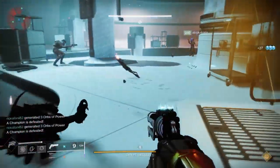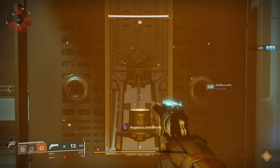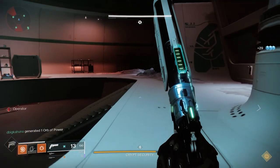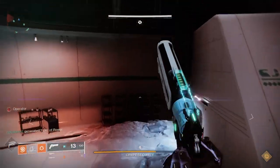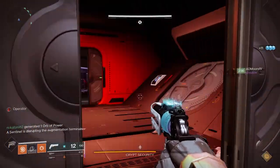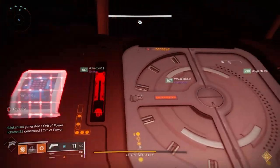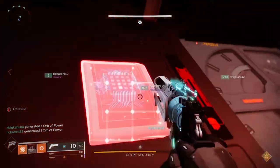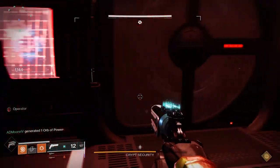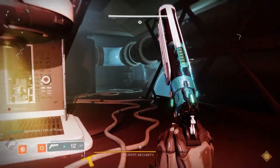If you really want to tweak this further, you could try to go in and get a Legend Lost Sector exotic. You could also do the Master Empire Hunts — that's a great place. If the Wrathborns are still there, you still have the ability to do that, and you can use those to target specific slots like a helmet or specific weapons to fill in gaps as you're trying to upgrade. And then you also get the pinnacle, so that's useful.